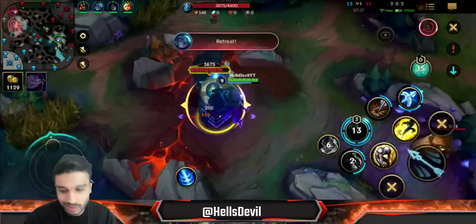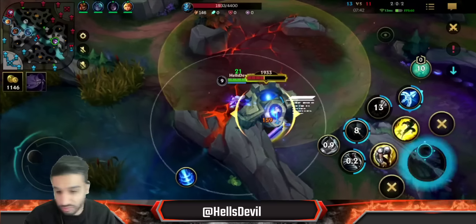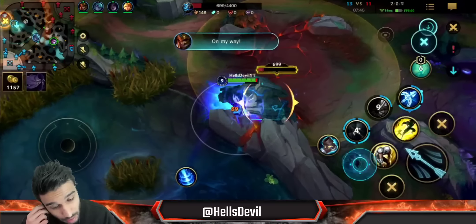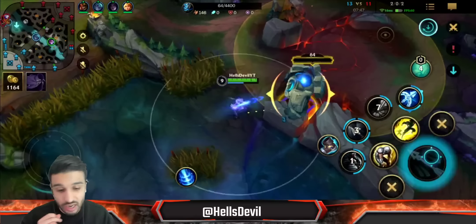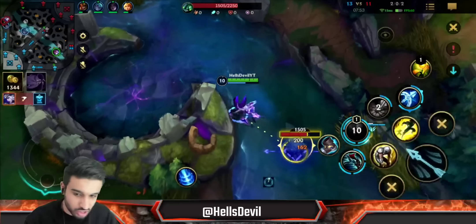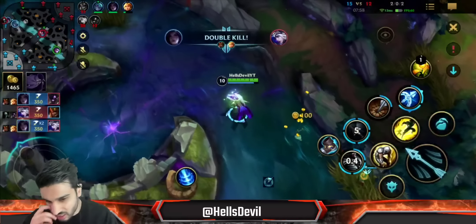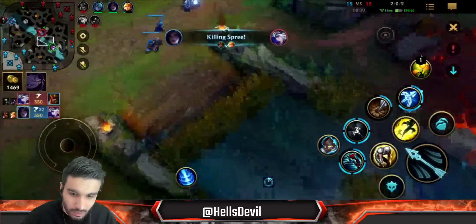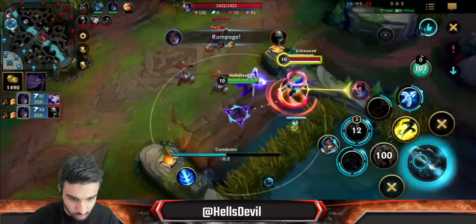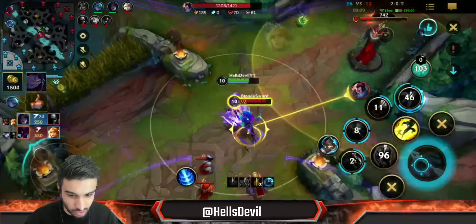I'm going for their jungle. I really like this choice because I'm taking away their blue buff — it'll make me stronger, give me gold, and deny it from Kha'Zix. I'll also probably take the scuttle crab. I care more about denying gold from their jungler than from Urgot at this point, since I've already demolished Urgot.